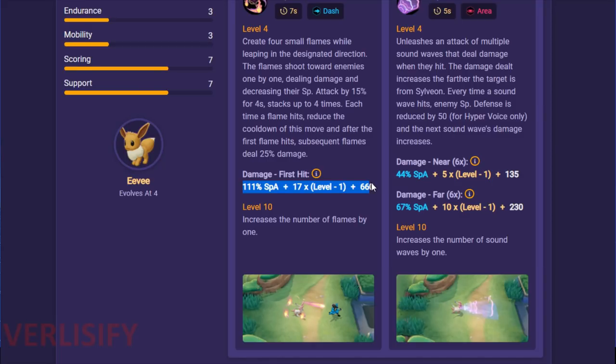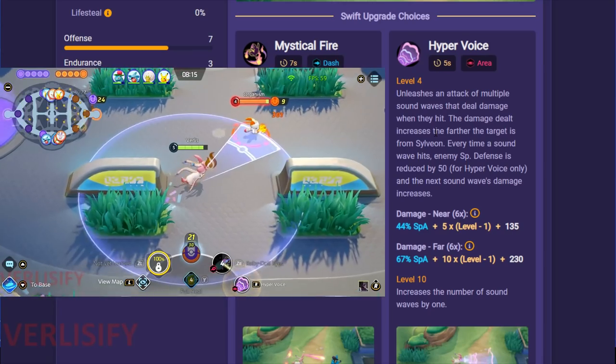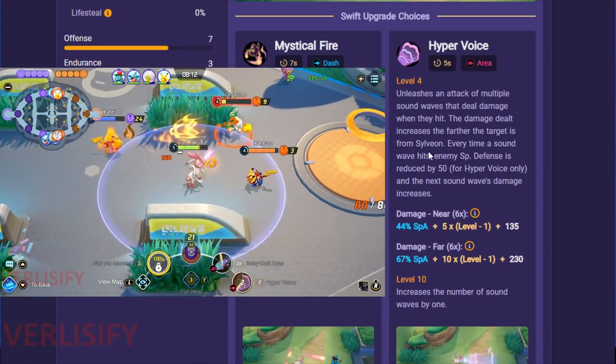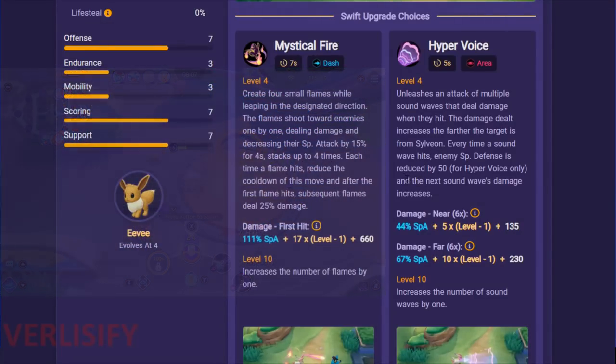Hyper Voice keeps you in a pretty good sweet spot of safety while doing increasing amounts of damage. Mystical Fire is front-loaded; Hyper Voice is scaling damage. The damage dealt increases the further the target is from Sylveon — you can see that in the indicator. Every time a Soundwave hits, enemy Special Defense is reduced by 50 for Hyper Voice only, and the next Soundwave's damage increases. They're getting their Special Defense reduced which means more damage, and then the Soundwave damage itself increases — it just becomes absurd.